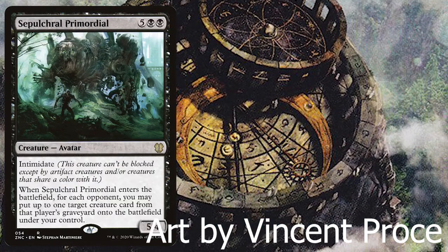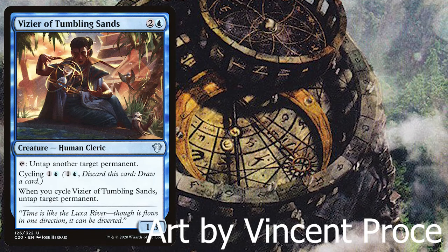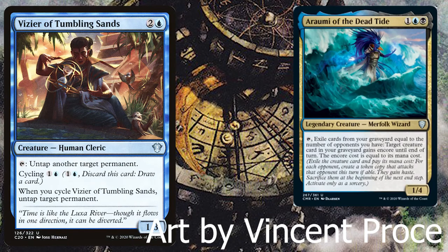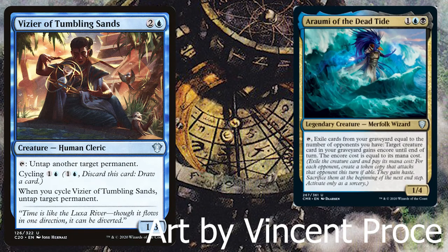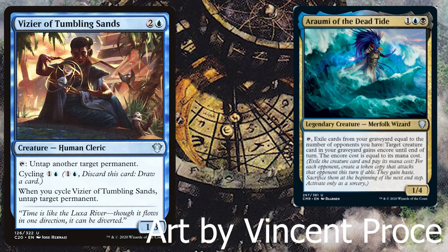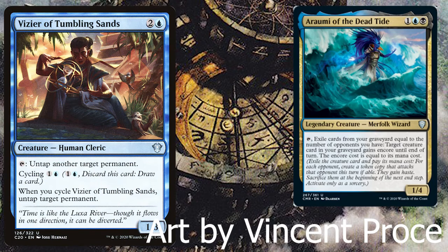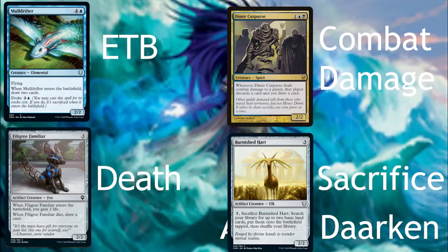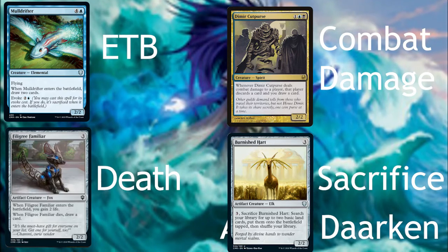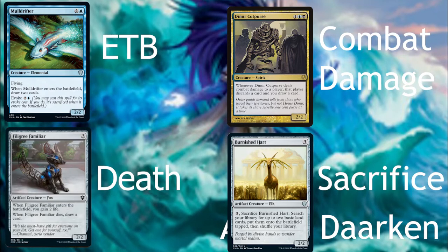Other forms of recursion can be important as well. You can also use untap effects in order to be able to use Arami multiple times. You only want to do the best ones because you don't need very many, but you also have to keep ETB, death, attack triggers, and sacrifice in mind. Those are the important things, so if you can get them attached to your pieces, that's great.